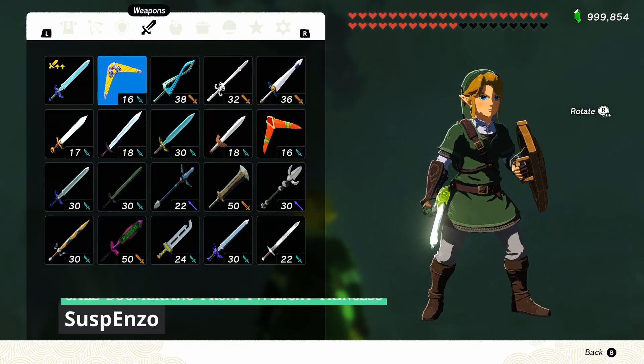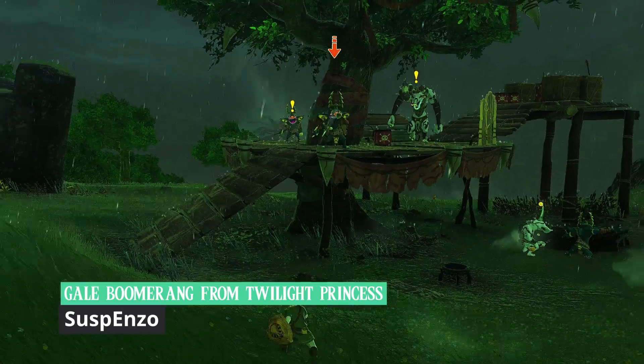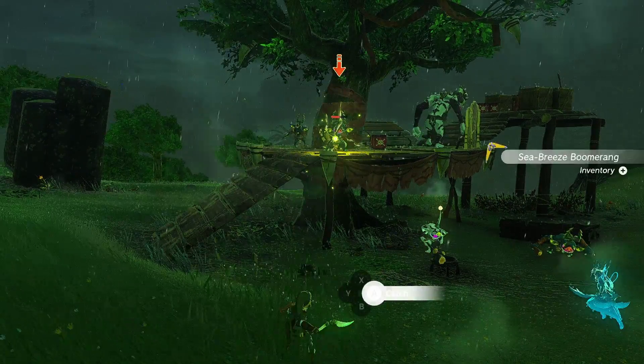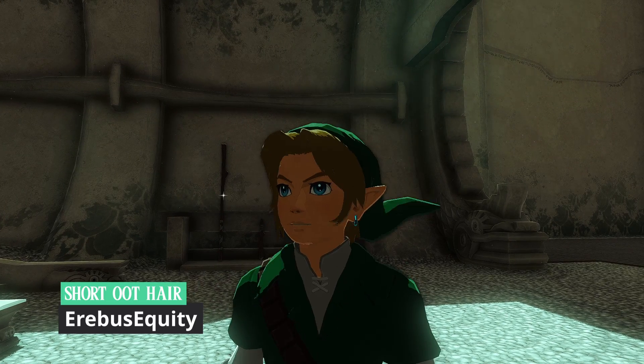Speaking of Twilight Princess, there's a mod by Suspenzo that gives us the Gale Boomerang. I tried finding some monkeys in the Farron Wood to throw this at, but to no avail. Circling back to Erebus Equity, there's also the Ocarina of Time iteration of the haircut.